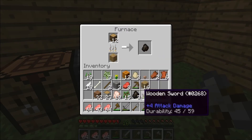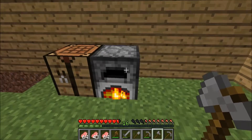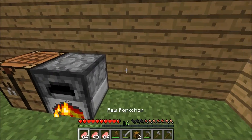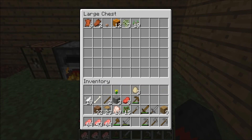Let's just put that one in there because I want to be as efficient as possible. Now that I actually have wood, I can make two chests — a large chest — and store all of the junk in my inventory.